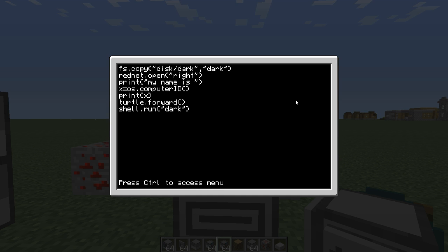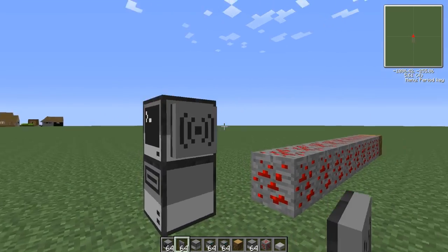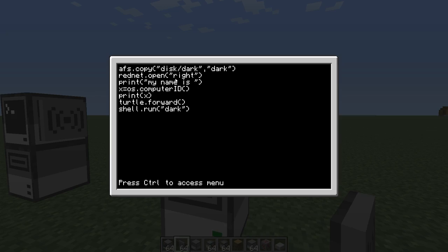What you see here is me copying from the disk directory and copying the file 'dark' to the main directory. So whatever machine is going to be booting this disk, whether it's a turtle or a computer, it's going to take the file dark and copy it to itself. And then it's going to say 'rednet open right'. You've got to put the wireless modems on the side. So it says 'rednet open' on the right, then it's going to print 'my name is' and then tell you the computer ID, put it into a variable, and print that variable. Then it's going to tell the turtle to go forward and run 'shell run dark' — so it's going to run that other program. This is the startup file; it's going to run the other program.